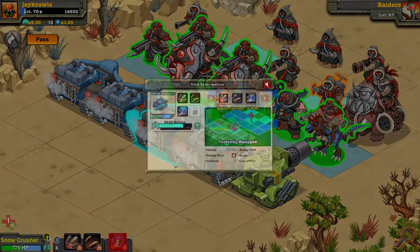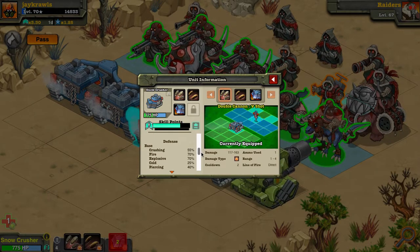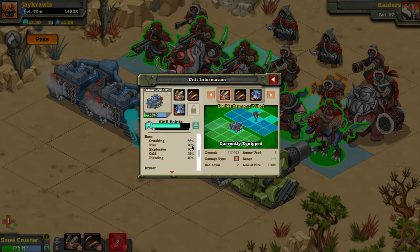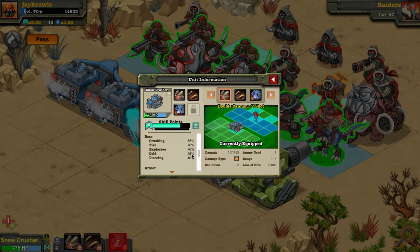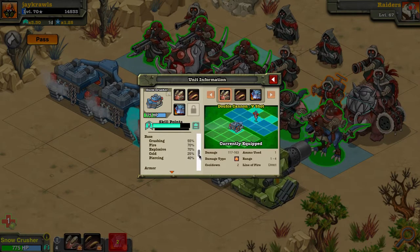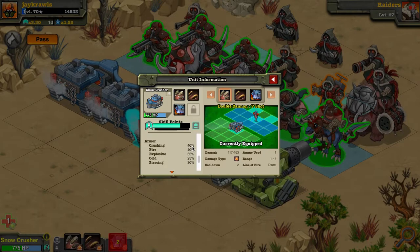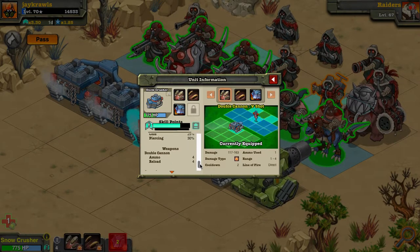If you do need meat shields, these weren't too bad to get because they had some decent damage resistance. At base health it only takes 50% crushing, 70% fire, 70% explosive, 25% cold, and 40% piercing. With armor it's 30% piercing, 25% cold, 55% explosive, 40% fire, and 40% crushing — pretty nice damage resistance.